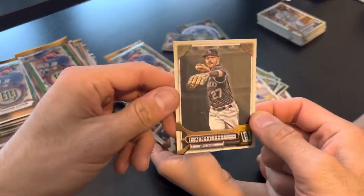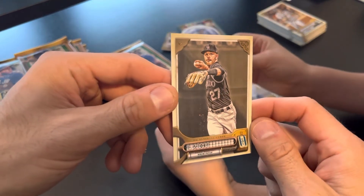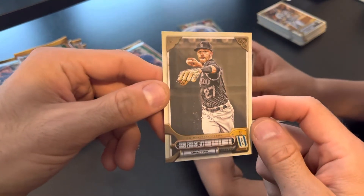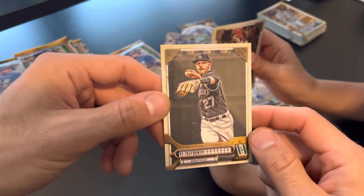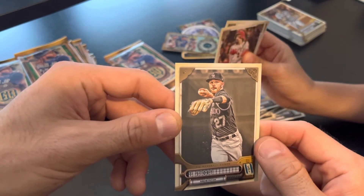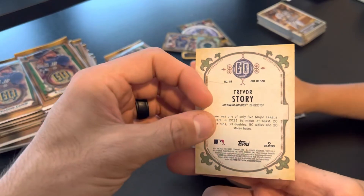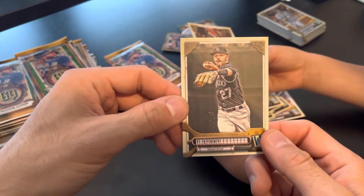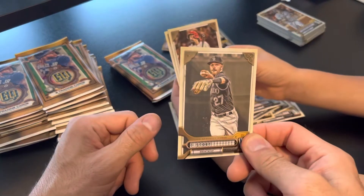Got Trevor Story there. Trevor Story, who's now with the Boston Red Sox. And the other night just went ham — that guy knocked two out of the park. It might have been three. He scored four runs, which made the Mariners lose. That guy just absolutely went crazy.